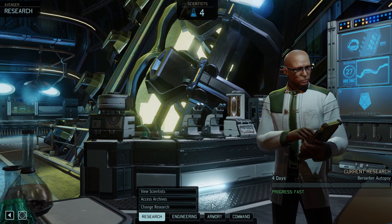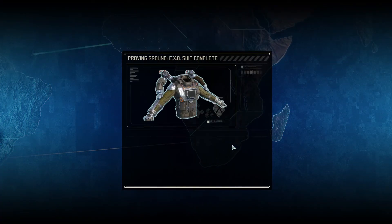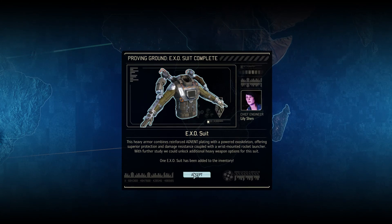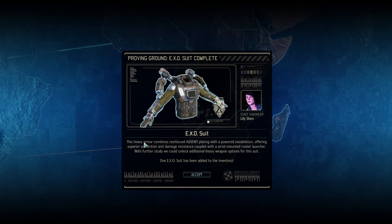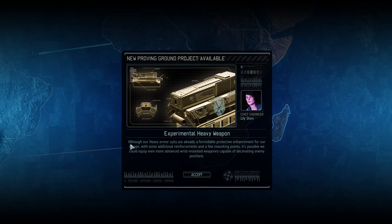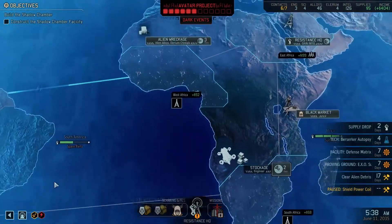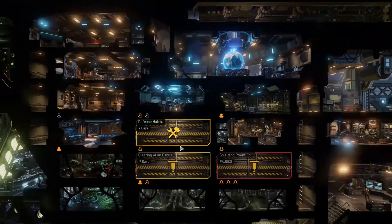We have enough faceless corpses for another Mimic Beacon, which was useful in the last mission. Let's get this engineer on board. The Exosuit has been built — a wrist-mounted rocket launcher, for our grenadiers. It's possible we could equip even more advanced wrist-mounted weaponry. This is going to be like Iron Man. Let's visit the Proving Ground and do more of this research.